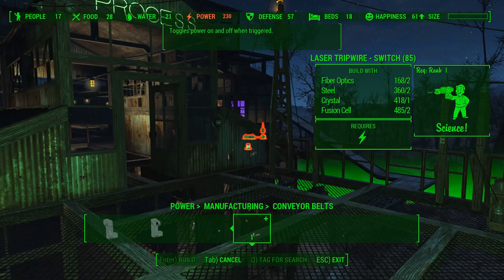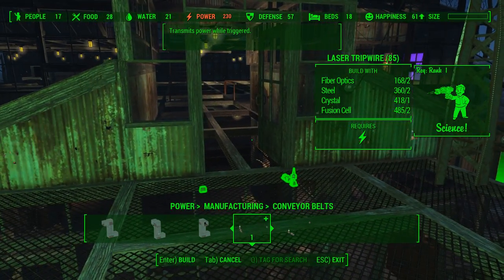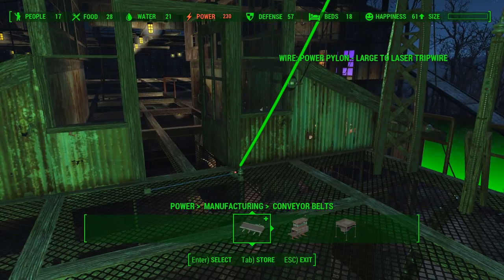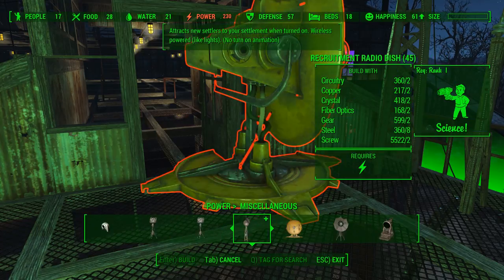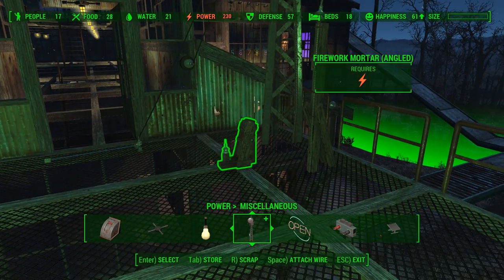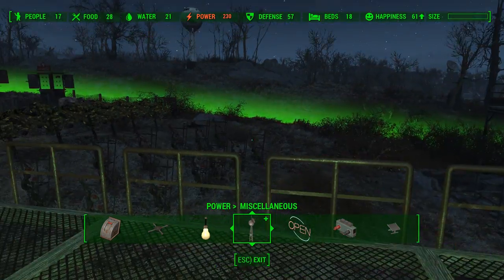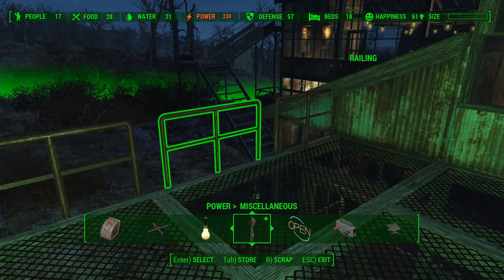'Transmits power while triggered' as opposed to 'transmits power on and off with trigger' — we don't want that; I'm using one of those somewhere else. Let's put that right there and come over here and find a fireworks mortar, angled.